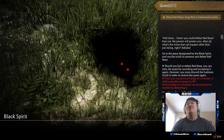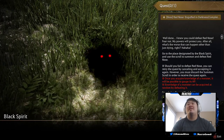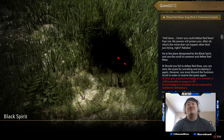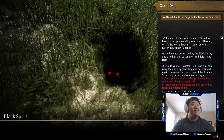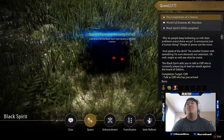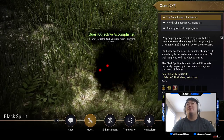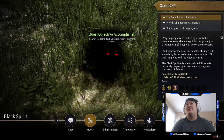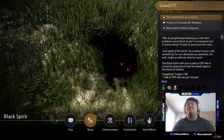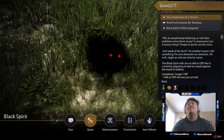Black Spirit says: 'Well done! I knew you could defeat Red Nose. Fear not, my powers will protect you. After all, what's the worst that can happen other than just dying, right?' Real funny, Black Spirit. 'Why do people keep bothering us with their problems? Everywhere we go is annoyance. Is that just a human thing? People in power are the worst — and speak of the devil, yet another human demanding our attention. Might as well see what he wants.'